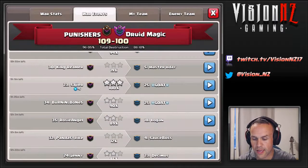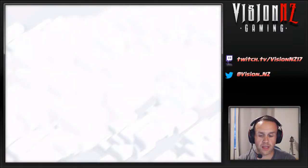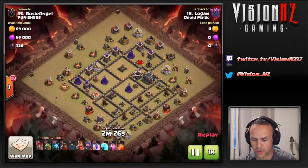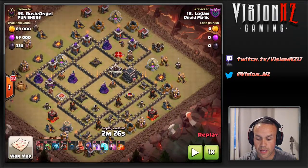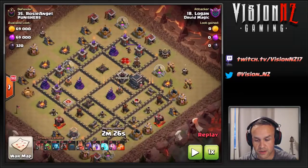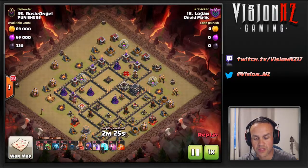We're looking at Logan, 89, two stars — so this is the one we're going in on. Let's pause up for a minute: level 30/30 heroes, it was a dip — look at those max-level freezes. Three high-level hounds, 22 loons, baby drags, 30/30 heroes. This should be done and dusted — no, GG, game over. Let's see how this attack plays out.